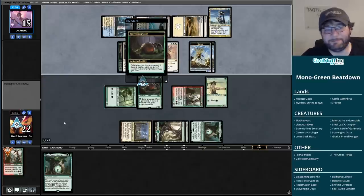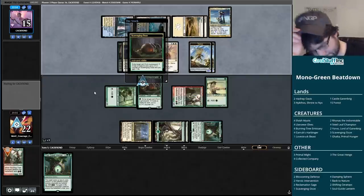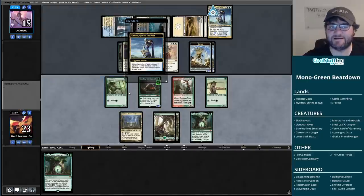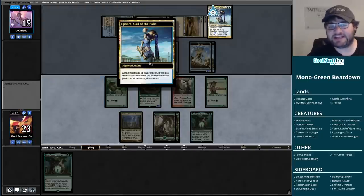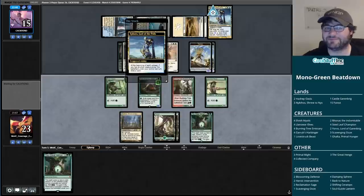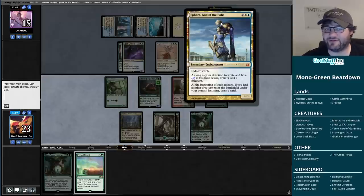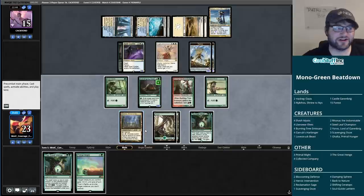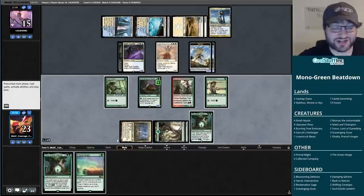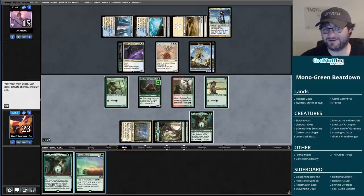Angel of Invention - kind of annoying. Let's see if we hit a land. It's the beginning of each upkeep so you can farm value off it with instant speed stuff. They're getting closer on the Devotion - it's at six. This is actually a great draw for us, going to be a lot of mana for our Devotion to green. I wish our creatures had trample.